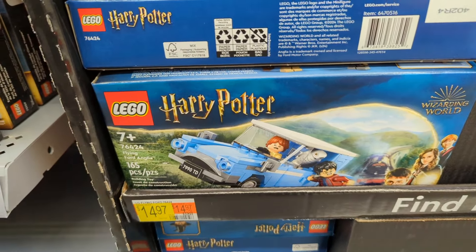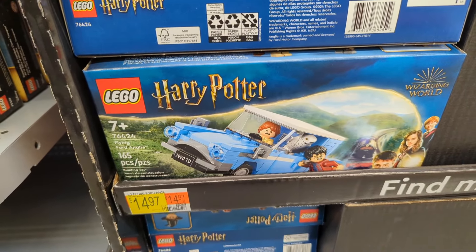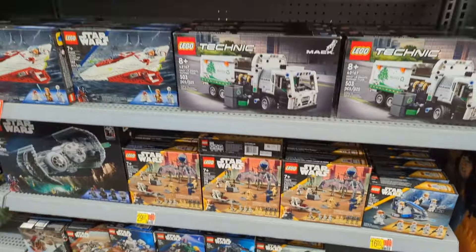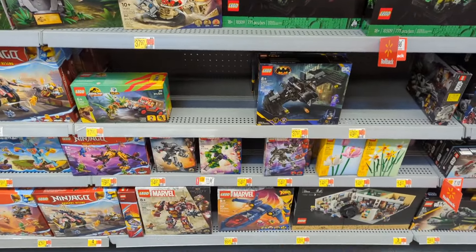It's hard to do those body shapes in six-wide. I think they did a good job on the James Bond Aston Martin, but that is eight-wide and they actually made some new elements for that car — I think that's why that one is successful. I don't really see that on the Anglia, but still probably a decent set.